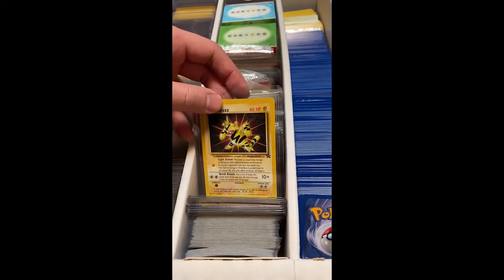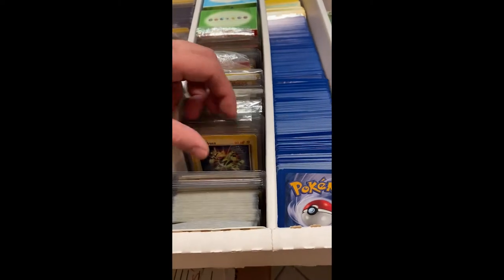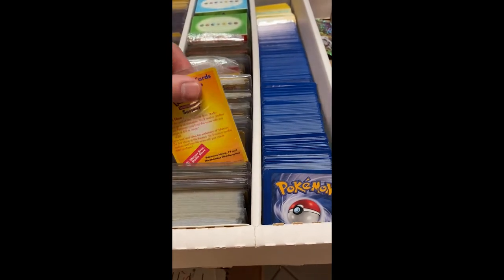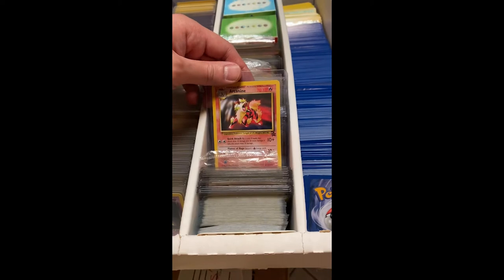They came out a while after. This is the Pokémon first movie promo set — Electabuzz, Mewtwo, Pikachu, some sealed ones, Dragonite. So we probably have the whole set here.